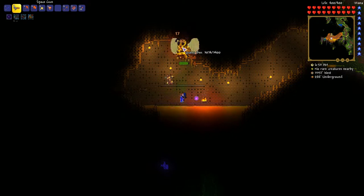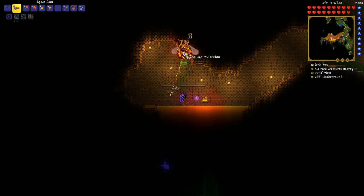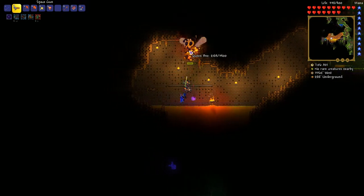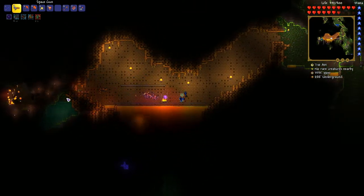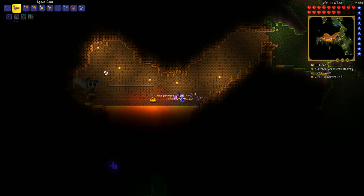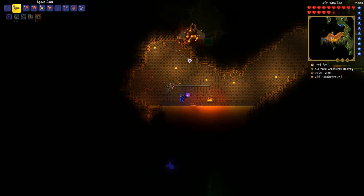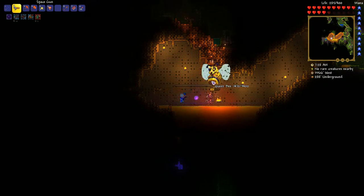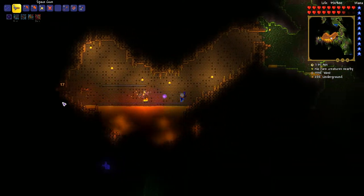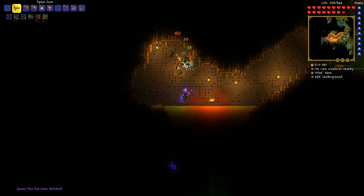There she is — spawning in bees, pretty basic, just shoot her. It's a very basic boss fight, nothing too spectacular. You'll have to defeat her multiple times until you get the best item she drops, which is the Hornet Goggles. The Hornet Goggles give you an early form of wings in the game — an accessory that gives you an insanely huge boost to mobility, very early in the game. And she is down!